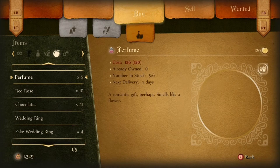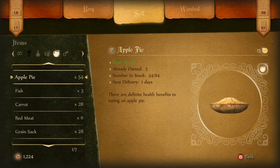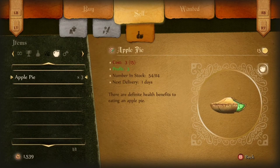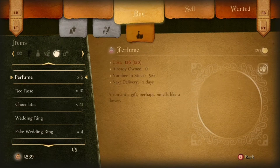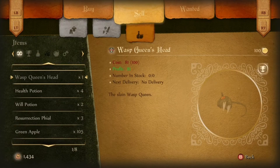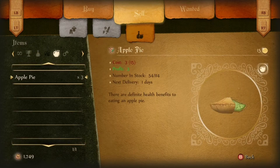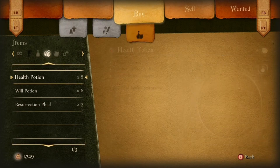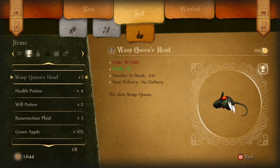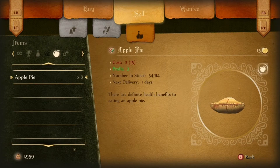As you can see, the cost of buying an apple is 1 gold for his full supply and to sell them is 3, so we make 2 gold profit each time. That's just on the apples, the green apples, and the money as you can see in the bottom left corner of the screen is ticking up. We started with around 675 and we've now got 1,959.